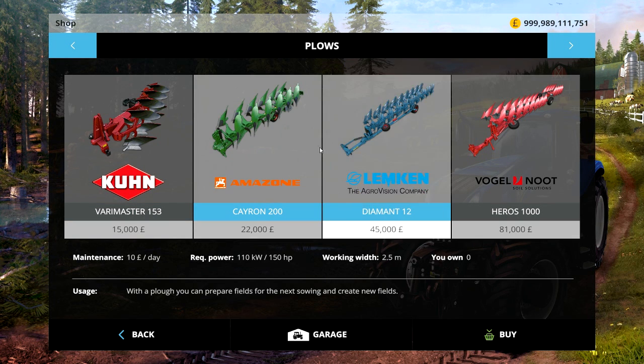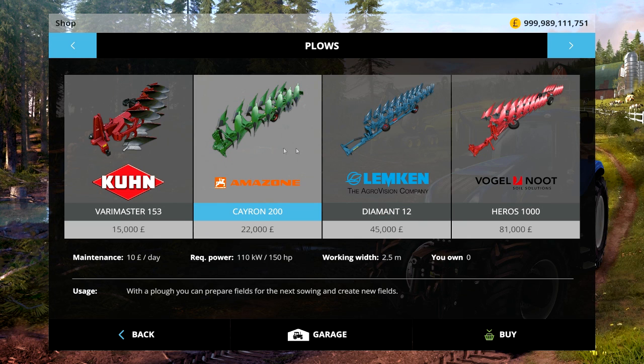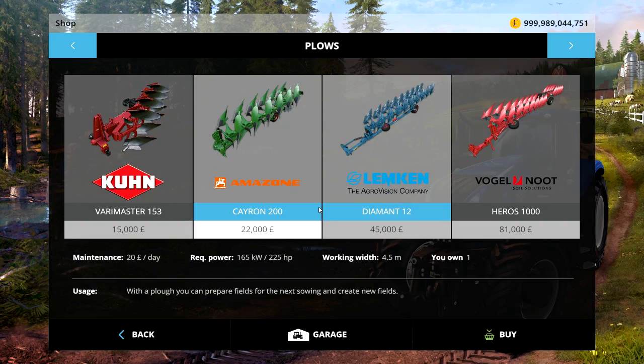So you're looking at either the Amazone Cayron 200 or the Lemken Diamant. The John Deere falls in between those — it's probably closer to the Cayron. The Cayron is cheaper but smaller; the Diamant is bigger and more expensive. I'll buy both of those as a comparison to see which one looks like what.